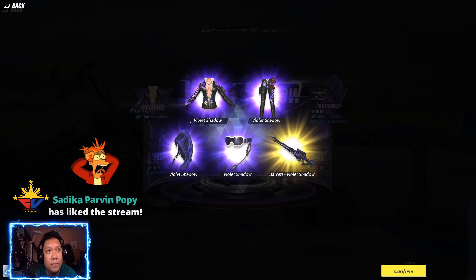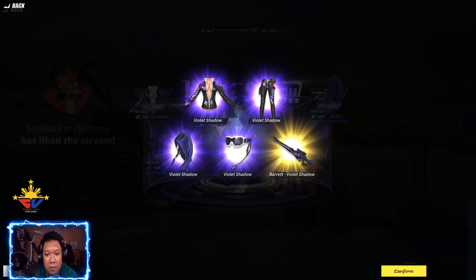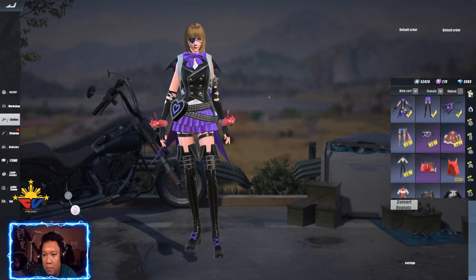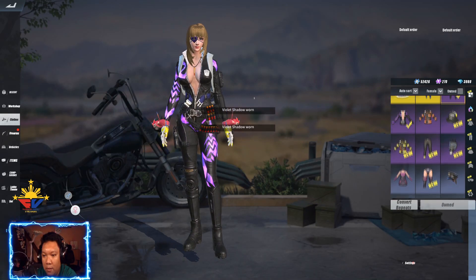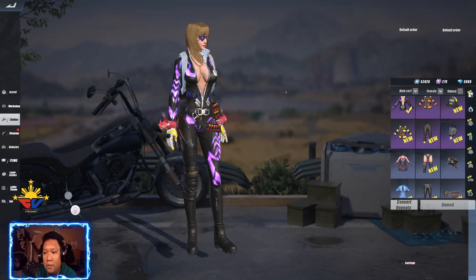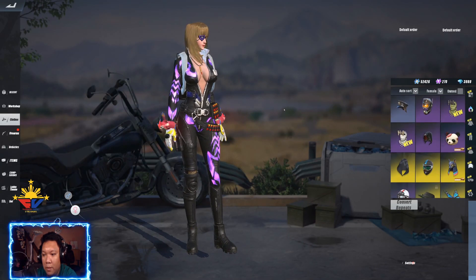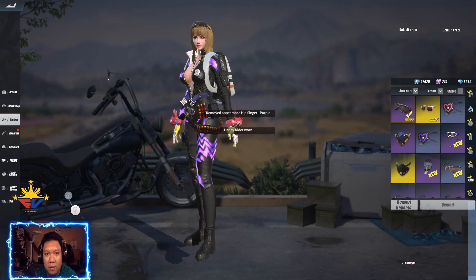Papa, let's stick together! Thank you for liking the stream. Alright, so nakuha na natin (we got it), let's confirm and let's equip. Ito yata yan (this might be it). May rin ng goggles — goggles, ito yata yan, ayan (this seems to be it, there it is).